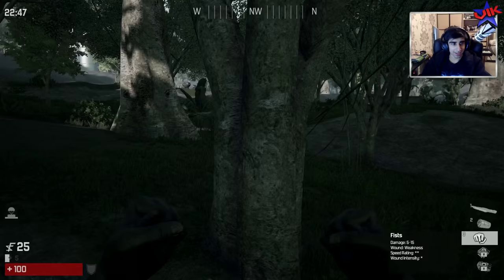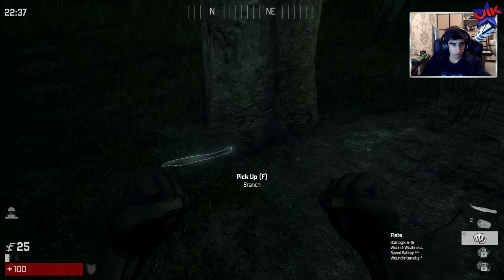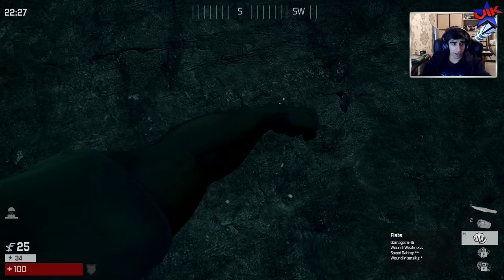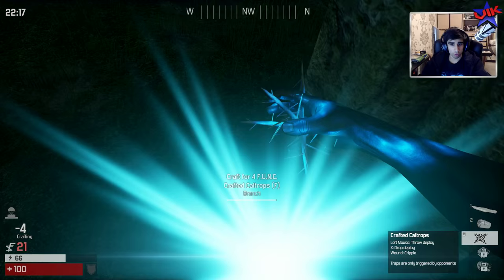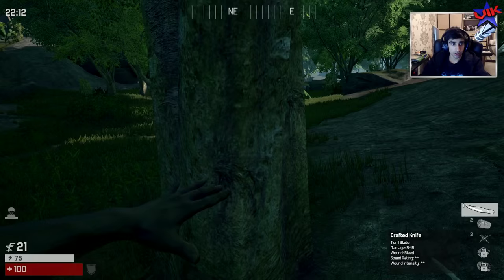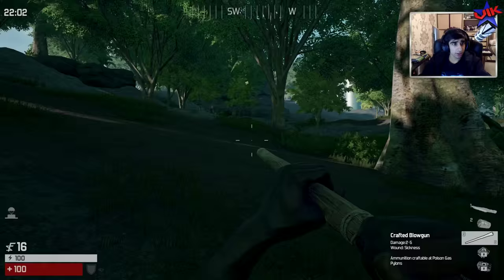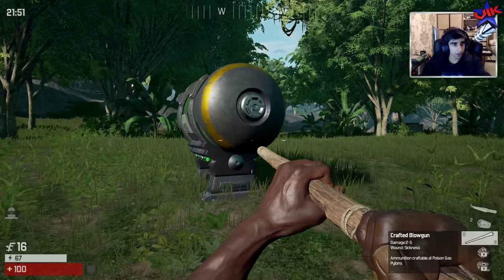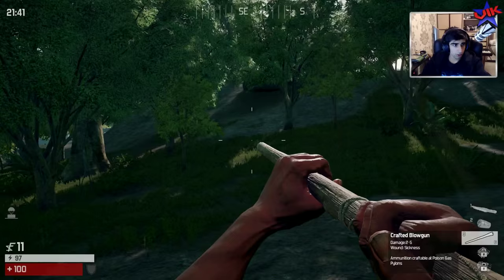If someone attacks me and I need that ranged weapon, that could be a problem. There's a poison gas canister up there! I may as well get myself a blowdart gun made and ready. We need the stone first. Okay, it's rock then wood then wood - I'm starting to learn the recipes. I threw a rock away earlier, that was a mistake. I'll make the caltrops - the spiky sticks. Got the blowgun! People are being hacked into pieces. There's some nearby funk too.